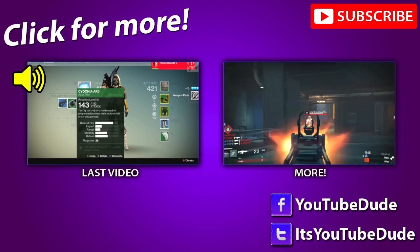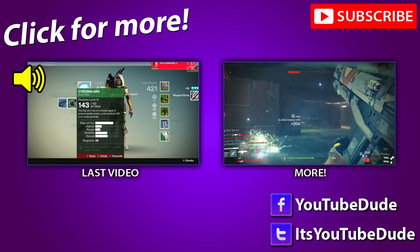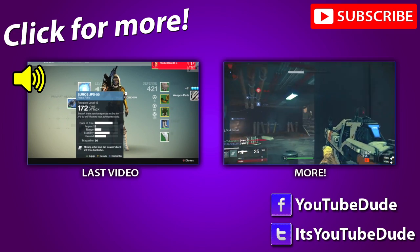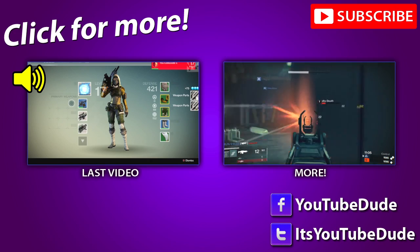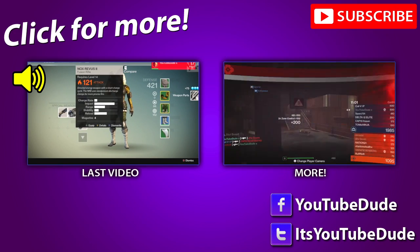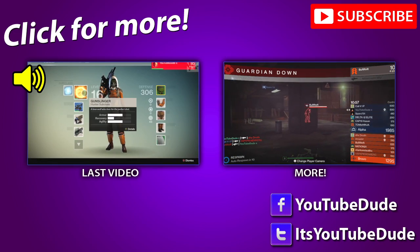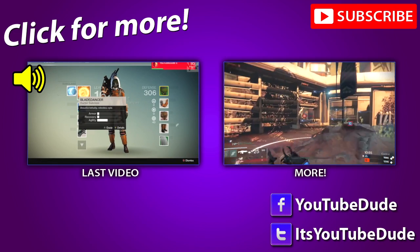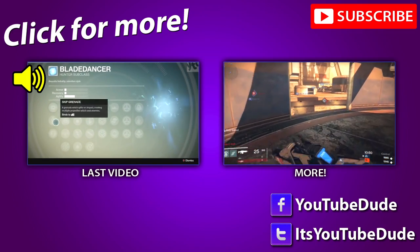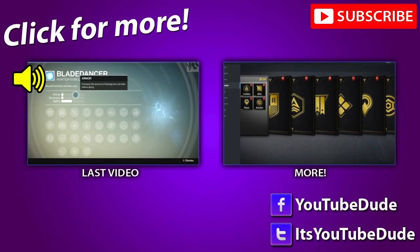Today we also got some Destiny tips and tricks on some of the fastest and easiest ways to earn weapon parts and XP using bounties. Weapon parts are what you use to get better modifications like damage. This is really helpful right before you hit level 15, because that's when you unlock a new subclass — though you can do this at any level.